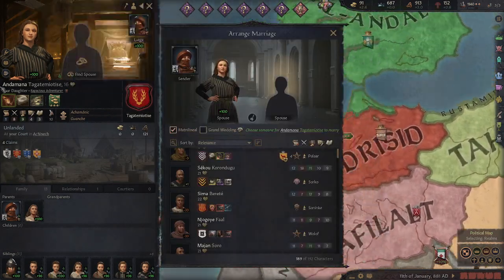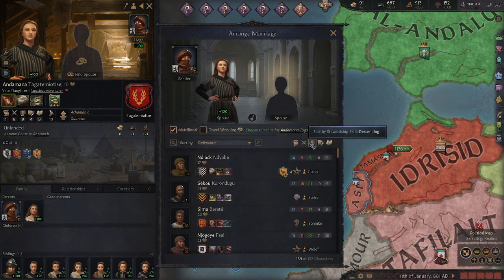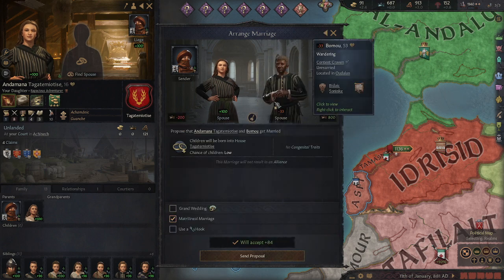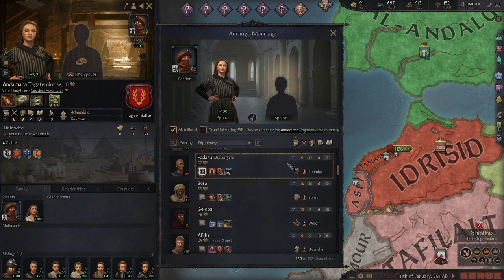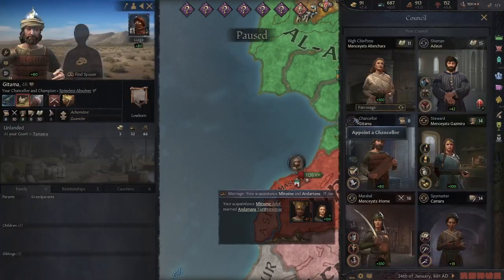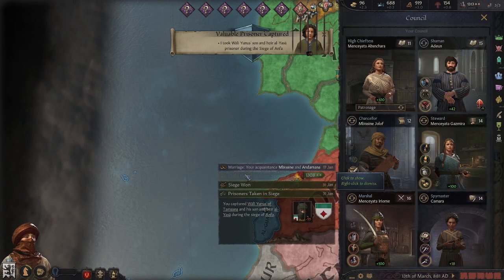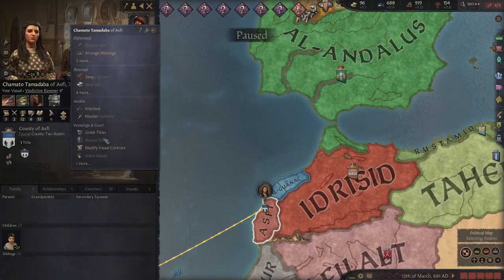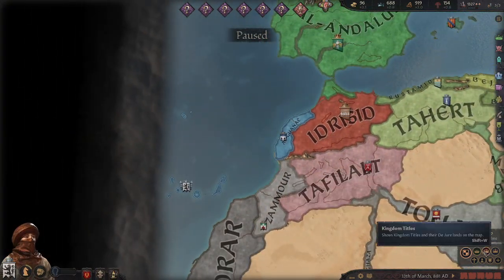I could've expected better from you, daughter. We're getting a new thingy and I'm thinking of a good diplomat. I need someone that is like yeah. We took the lands - that was easy. Of course you're gonna take the lands because you can, but keep the lands of the east to yourself.